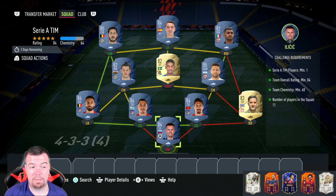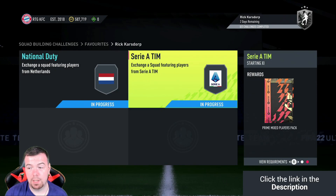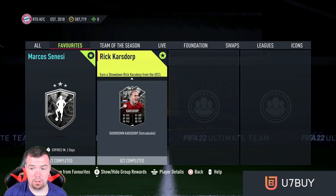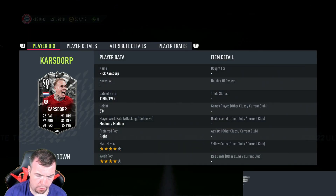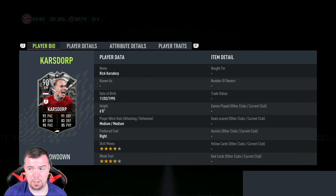That's 27,800 coins — less than 30k to do this 84-rated squad. You can actually get it done for less with smart buys and snipes. The prime electrum players pack is again a 20k pack, so total for both SBCs combined is 45,300 coins and you get 40k worth of packs back.